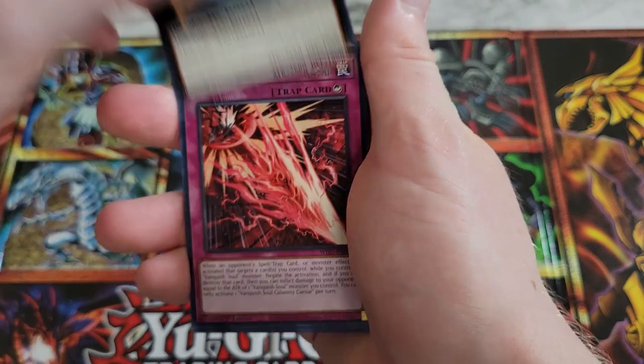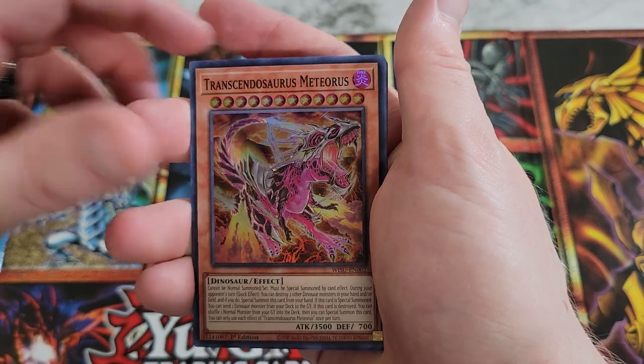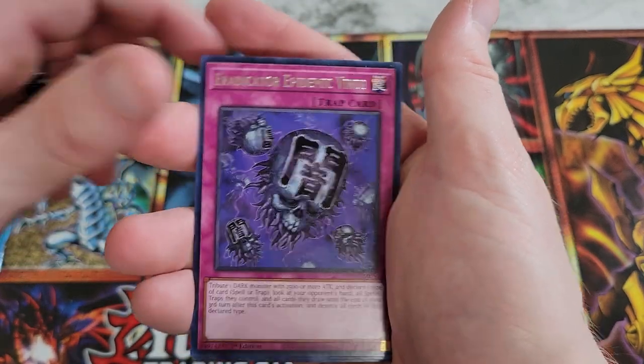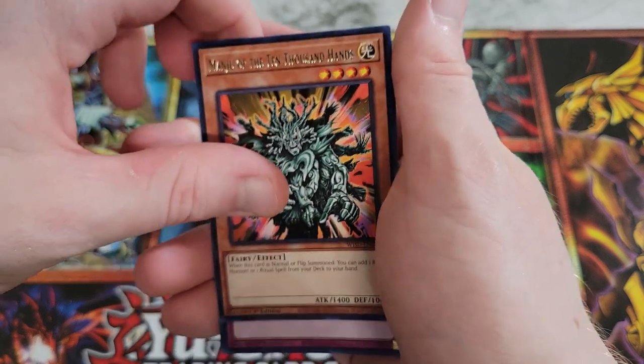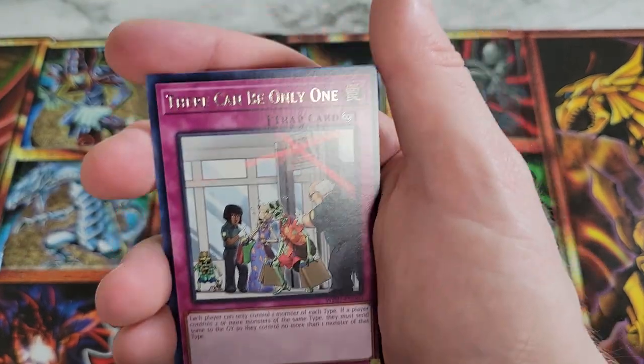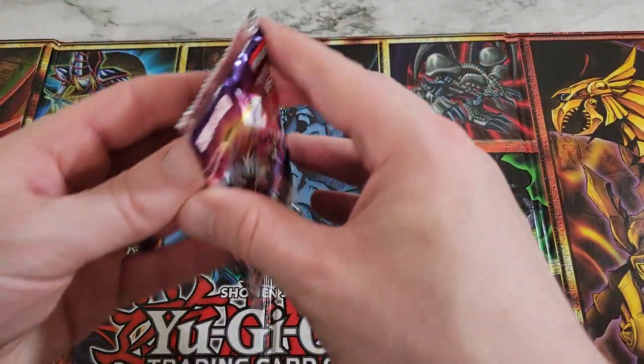Evil Caesar Zolta. We got Vanquished Soul Calamity Caesar. We got Transcendosaurus Meteorus — this is just a super rare. We got Eradicator Epidemic Virus, Manju of the Ten Thousand Hands — which is like the 15th print of that card. There Can Only Be One, and Allure of Darkness. There's our playset, we're good.